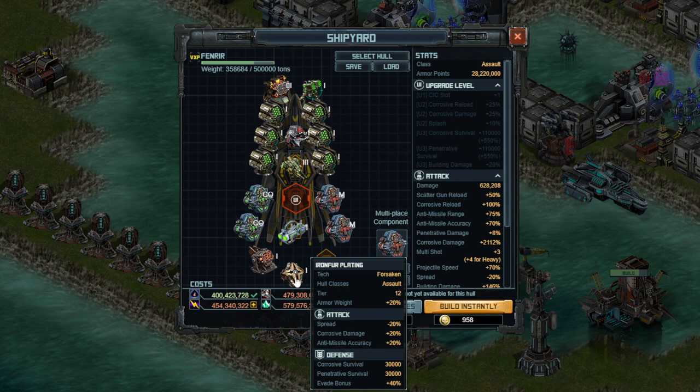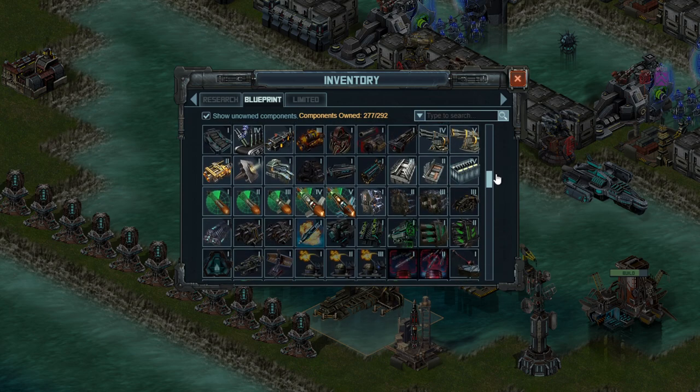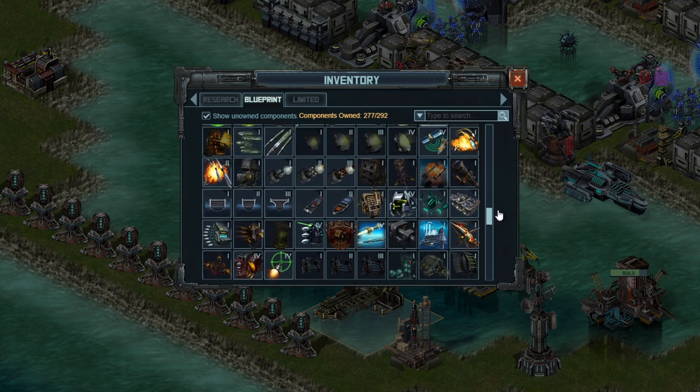The minus spread is pretty good here because it will let your Scatterguns focus more tightly on their target. They do have pretty bad splash, so you want to reduce the spread and increase the splash as much as possible. Corrosive damage plus 20% is of course nice, and the Anti-Missile Accuracy we already talked about. The evade bonus is okay if you are getting hit on these back four ships. Corrosive plus survival is okay — I'm not looking at 30k and thinking that's an incredibly powerful number. Special slot number 6 is going to be an older regular blueprint: the Sulphuric Armor Piercing Rounds, another Corrosive damage boosting special. It gives you projectile speed, Corrosive damage, building damage, and wall damage.